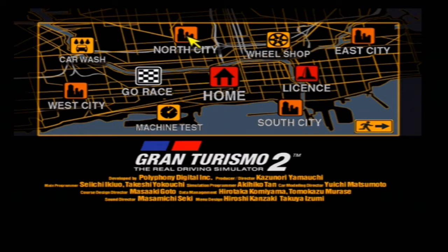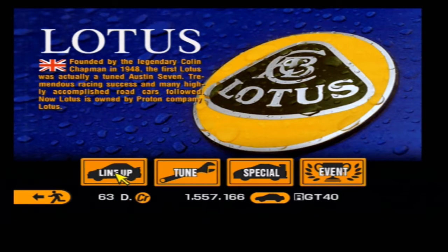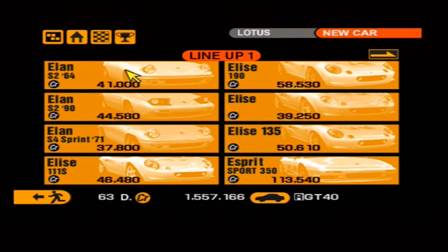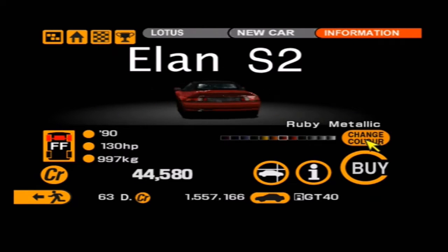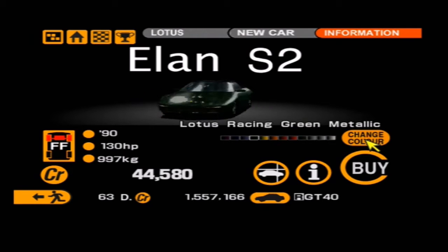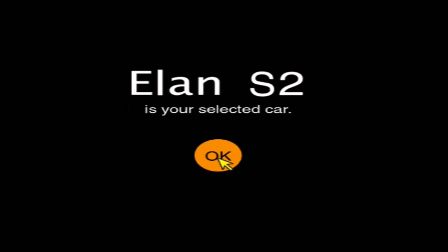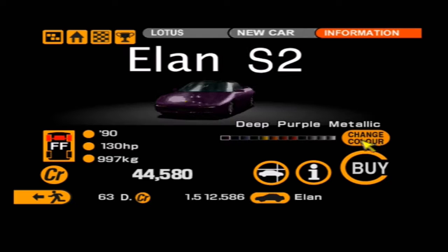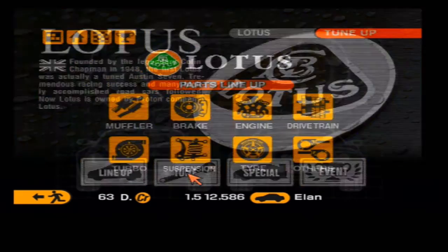For the World Open Car Cup we need a convertible car, so we're going to go to North City, head over to Lotus and purchase one of my all-time favourite convertible cars — the Elan S2. It's a car I would kind of like to own at some point in my life. Not many people remember it, but I really do like the way it looks. I'd rather own this over an MX-5 — it's a little bit more left field.